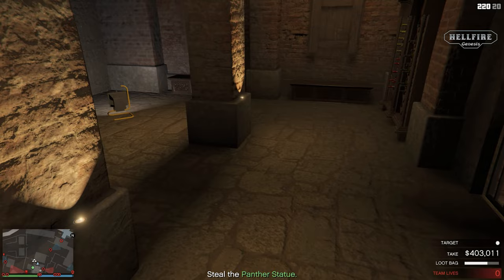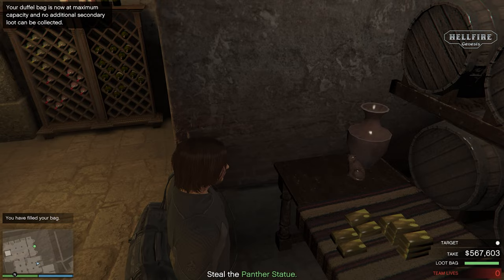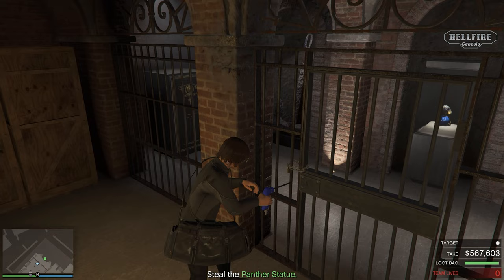As you guys know, Rockstar patched the last door glitch. But this is a new way to get the secondary that you have scoped in El Rubio's compound, and it works on any platform. When you are doing this trick, at first it may seem difficult, but once you succeed by following this video carefully, it will be just a piece of cake every single time.